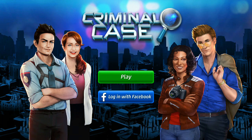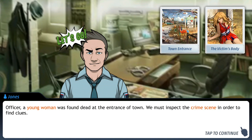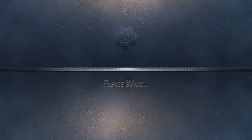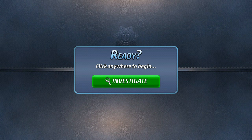But don't worry guys, he won't ruin it, so here we go, we're gonna try this. A young woman was found dead at the entrance of town! We must inspect the crime scene in order to find clues! Tap to find a clue. That was easy. Don't you wish life was like that, where you could just tap to find clues?